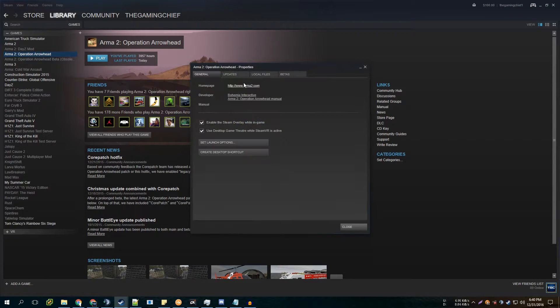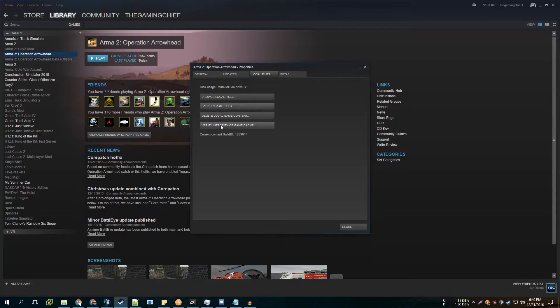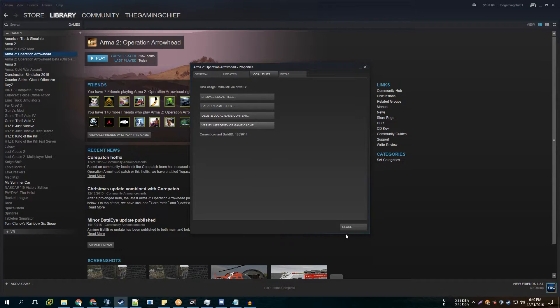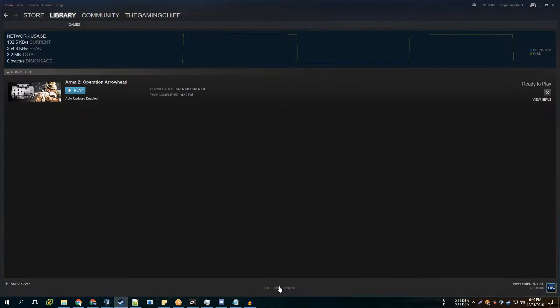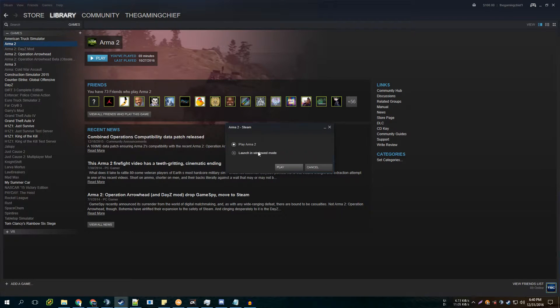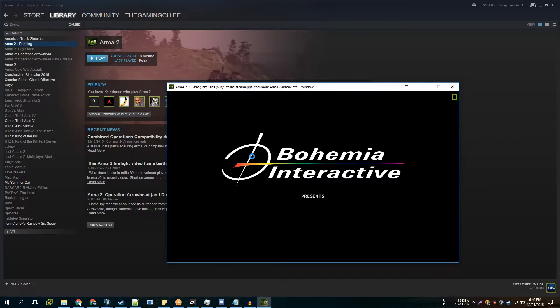We're going to do the same thing for ArmA 2 — verify it. It will come up saying that two files failed to validate, so those will be reacquired. We'll see it's ready to play. First, go to ArmA 2 OA and launch it in windowed mode just to make sure everything launches up properly and it does its first-time setup.